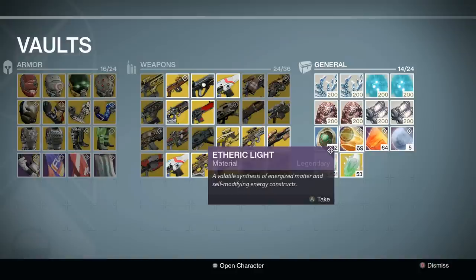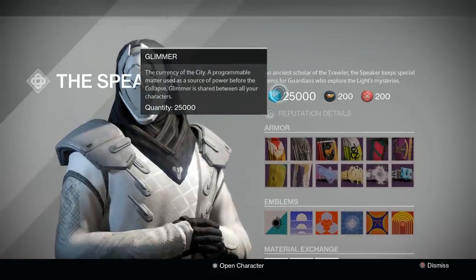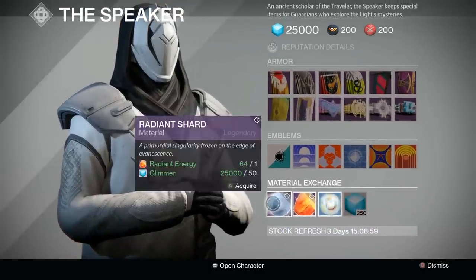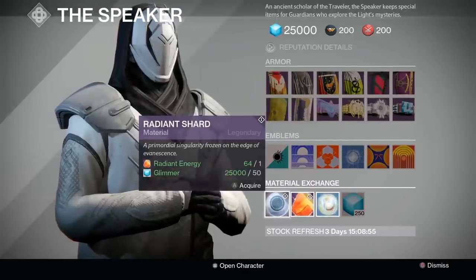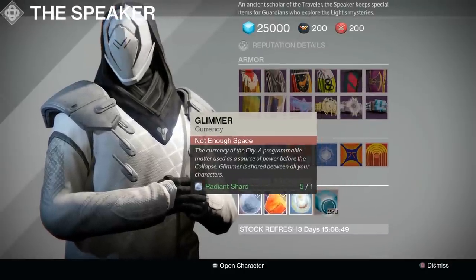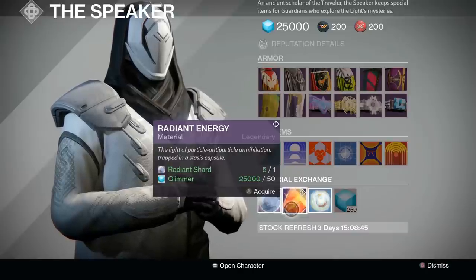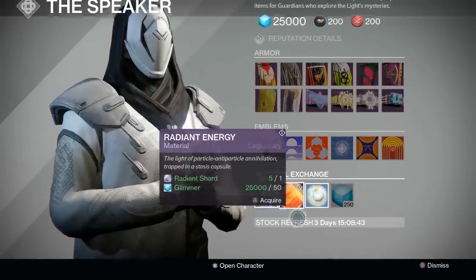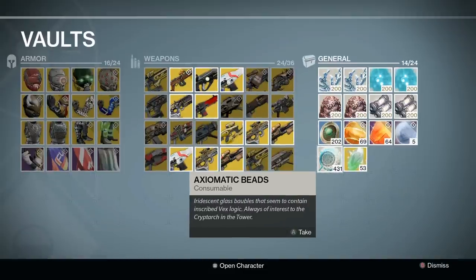Speaking of glimmer, with all these new items you're going to burn it fast. While the cap is still going to be 25,000, there is a way around this. Ascendant and radiant shards can be exchanged at the speaker for 250 glimmer each, but instead of exchanging them right away, you can simply store them in your vault to effectively pass the glimmer cap. Ascendant and radiant energies can also be converted into shards, but this costs 50 glimmer to convert them. You can also simply store the classic glimmer items such as house banners and axiomatic beads, which exchange for 200 each.